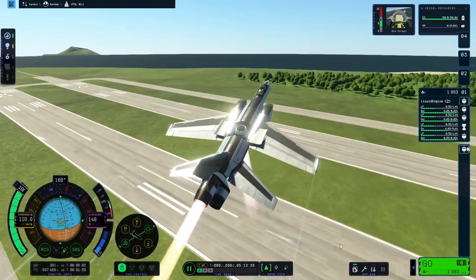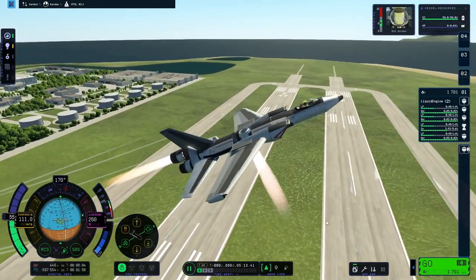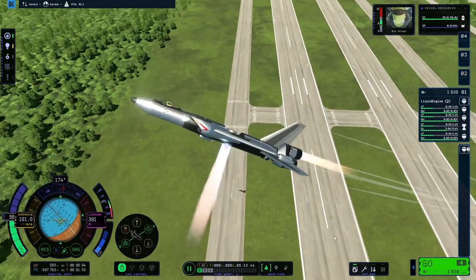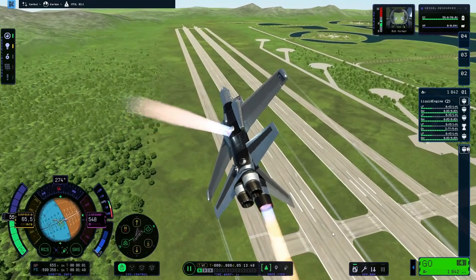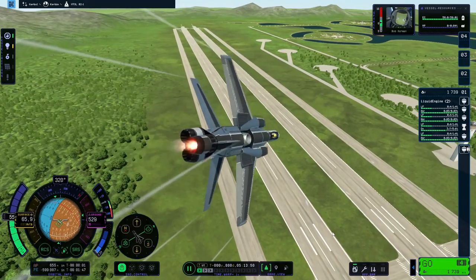So there's the lift engines back on now, and yes, I did turn them on slightly before opening the doors. Then I kill the forwards motion engine and try to come in to land.